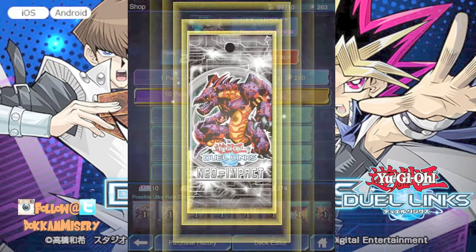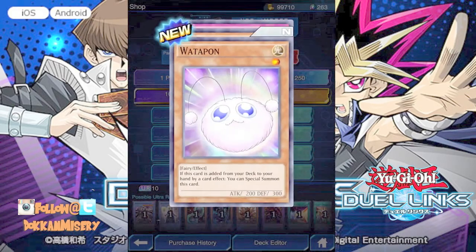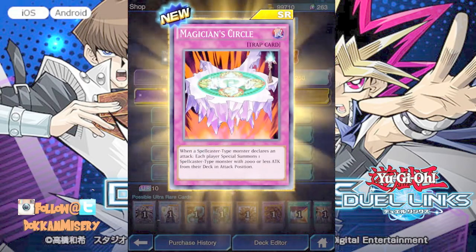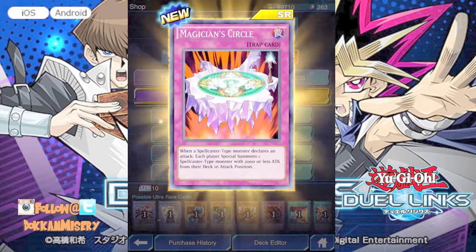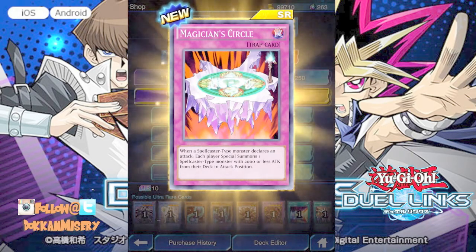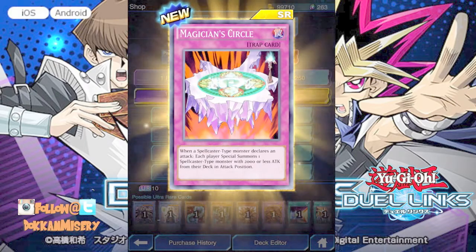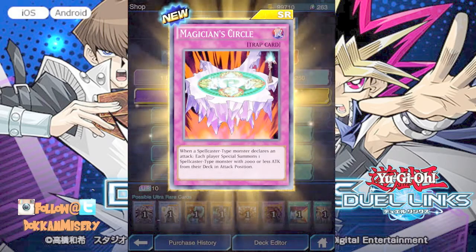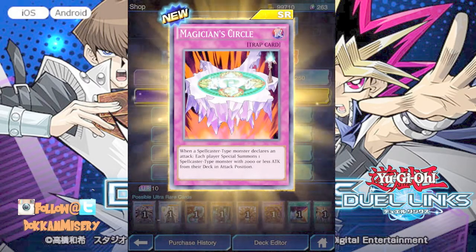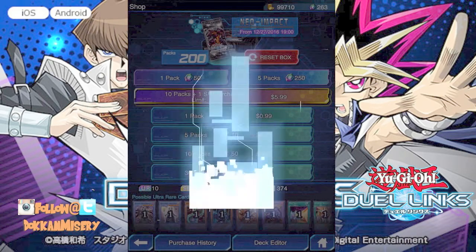One Kuriboh. Got Gold again. Yu-Gi showed up — what are we gonna get? Arcane Archer. Magician's Circle: when a spellcaster-type monster declares an attack, each player special summons one spellcaster monster with 2000 or less attack from their deck. Oh my god, that's crazy! Holy sh--! Wow, that's crazy — when you run spellcasters, that thing is insane.